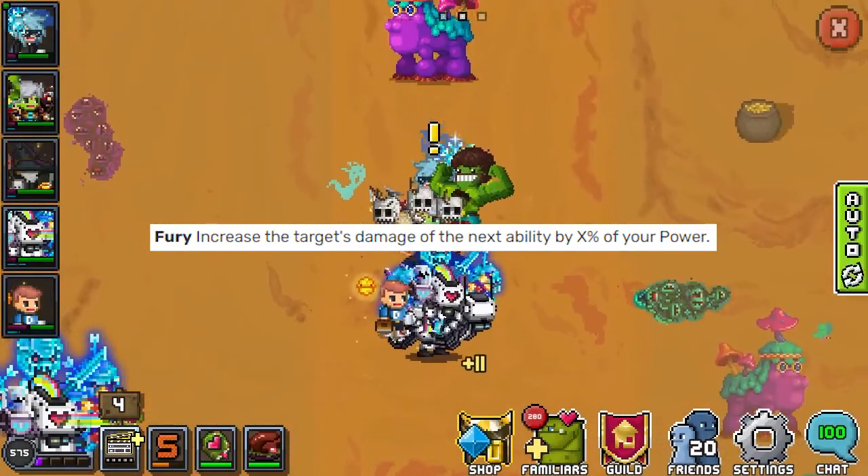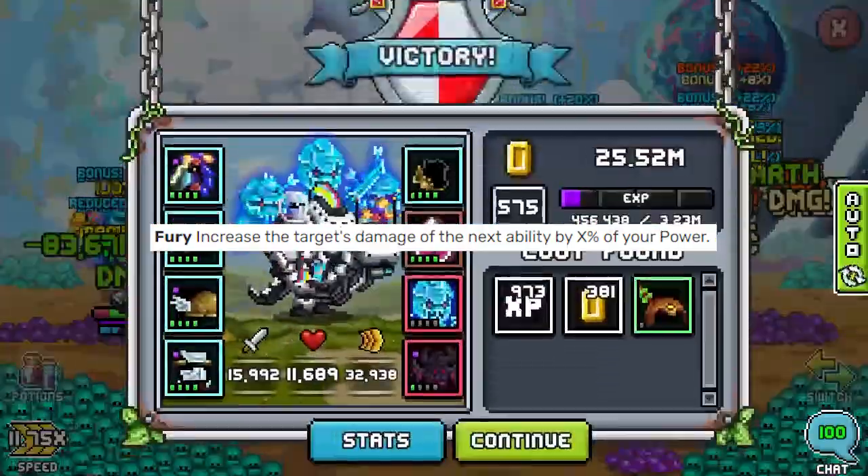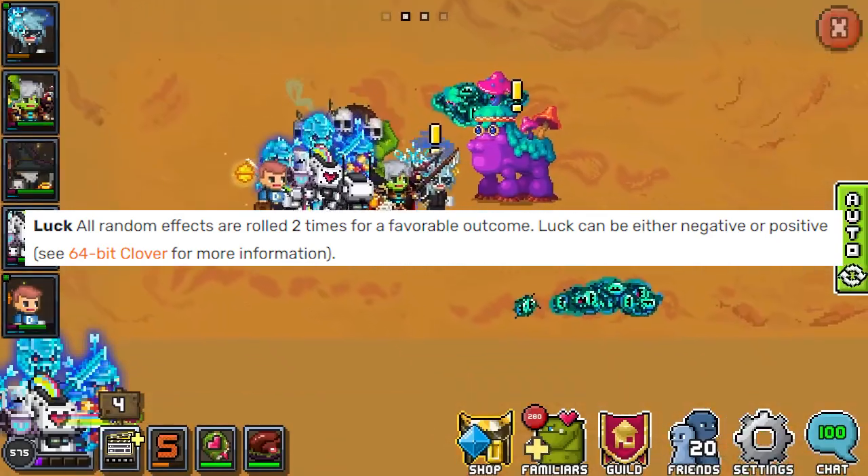Fury operates the exact same as in rage, except it's a percentage instead of a one-to-one point, and you cannot store it — it will be used on the next turn. Unlike in rage, where you can store it.